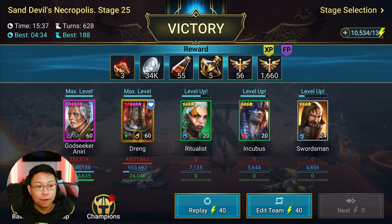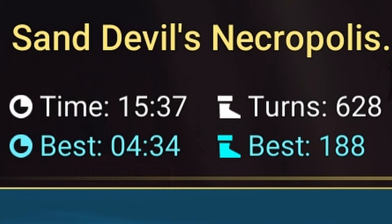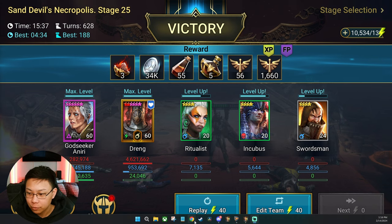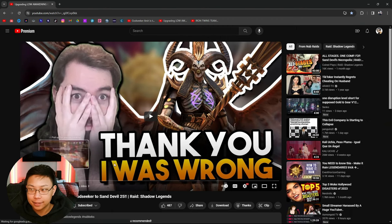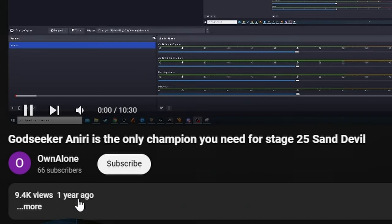With the introduction of Chaos Dust, I thought it was imperative that I start actually farming stage 25, because before this I was content doing stage 24 of both the Sand Devil and the Phantom Shogun. This team I got from Nub Raids, who actually got his team — the team I'm showcasing right now — from Own Alone.